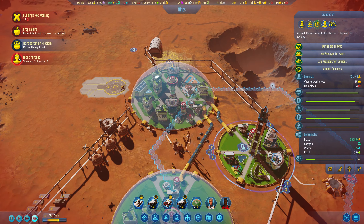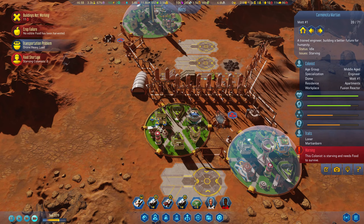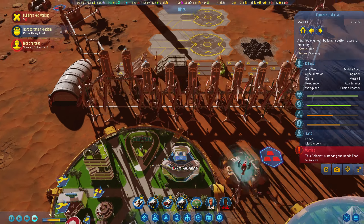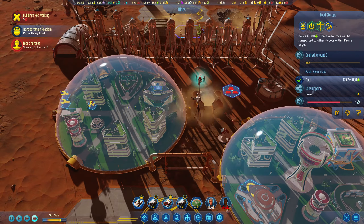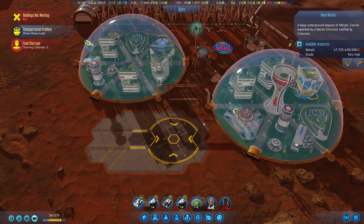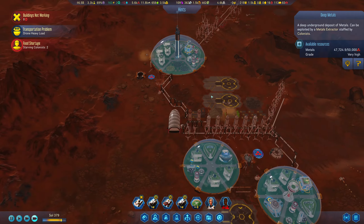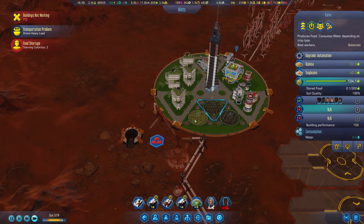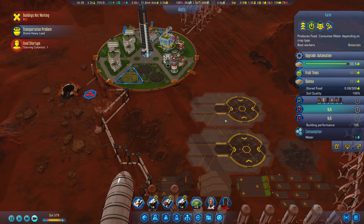We have a food shortage. You have food right there! Holy crap, you've got food right there — it's waiting to be loaded. What is wrong with you? I don't get how there's a food shortage when you have electric farms right there.